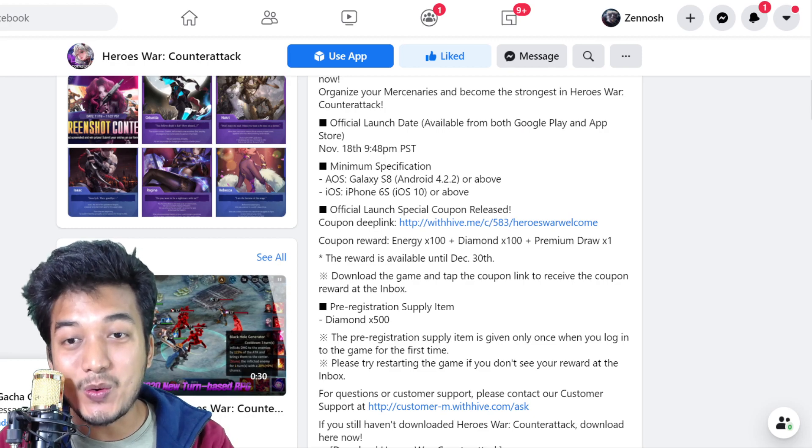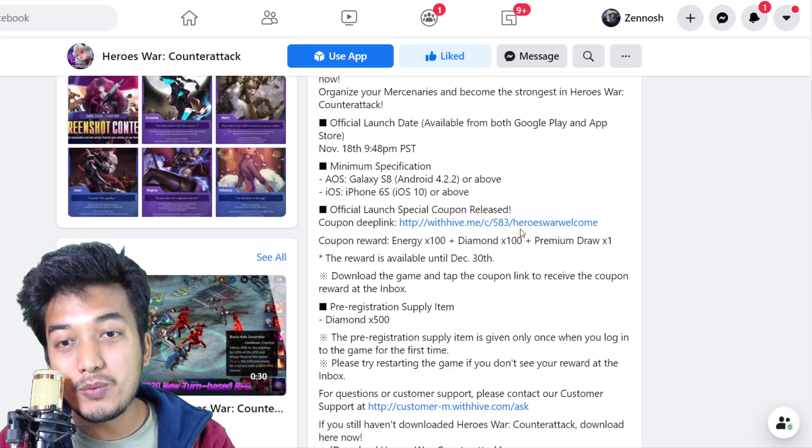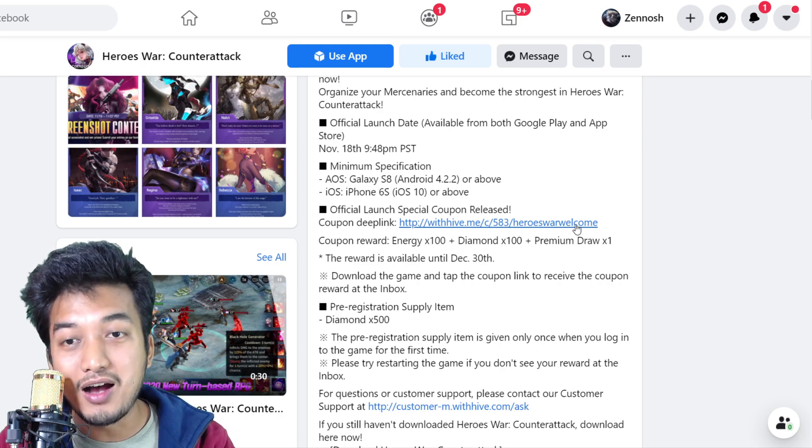There's another coupon code provided by the game itself. The coupon link is stpwithhave.me and the coupon code is 'heroeswarwelcome'.